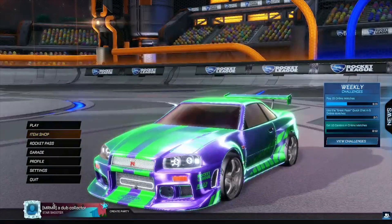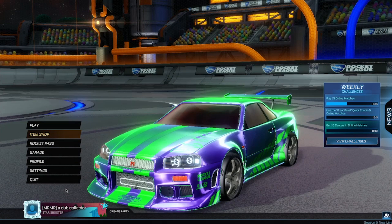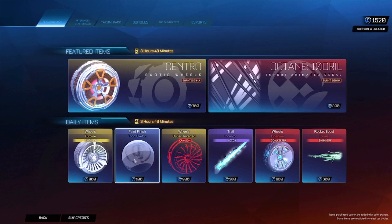When you've clicked five times on those, go back out to the main section. For the next step, head into the item shop. Find the item of the cheapest value — for me today that would be the Sketch paint finish at 100 credits. If you have multiple at that price, just choose one at random, whichever you want most.